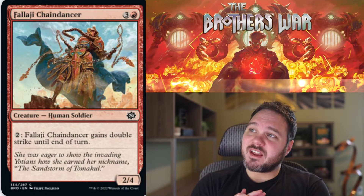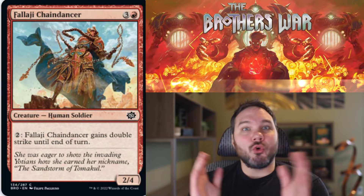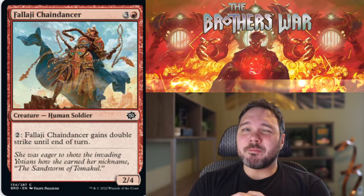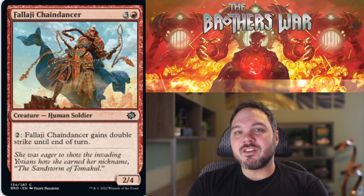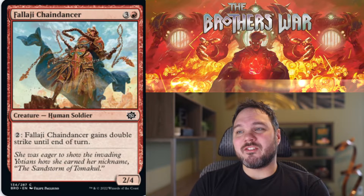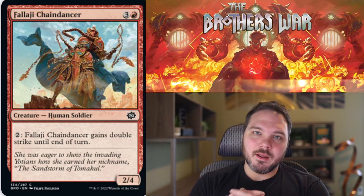Up next we have Falaji Chain Dancer. For 3 and a red, you get a 2-4 Human Soldier creature — pay 2 and it gains double strike until end of turn. This is really good against two-toughness creatures and even okay against 4. I don't love spending 2 mana to make this ability, but it's nice when you can. It's a 2-4 or a 4-4 with the activation, and the double strike brings it up quite a bit. It's nothing special but you will play it. I have this as a solid C — I think you'll have enough Power Stones to activate this more often than you otherwise would.